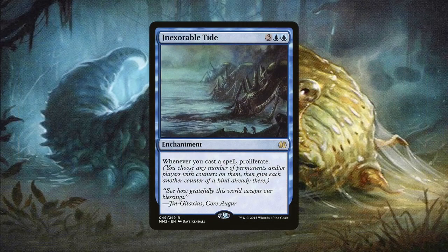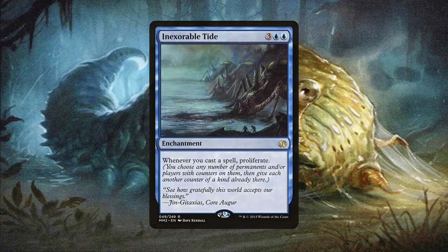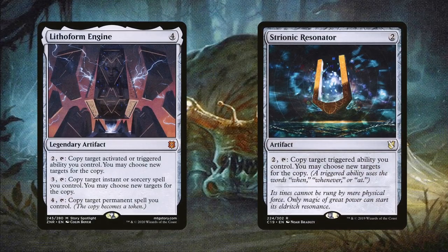Inexorable Tide also gets the job done and does so each time you cast a spell. This might seem a bit slow, but even one or two spells per turn is enough, and it requires no investment in mana beyond being cast. Lithoform Engine and Strionic Resonator also synergize with Toxral and are amazing on their own. These don't necessarily proliferate like the previous cards, but if you activate them while Toxral's slime counter ability is on the stack, you can copy it and give each creature two slime counters instead of one.